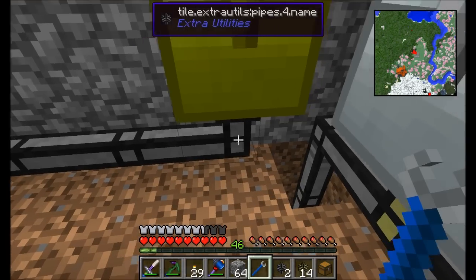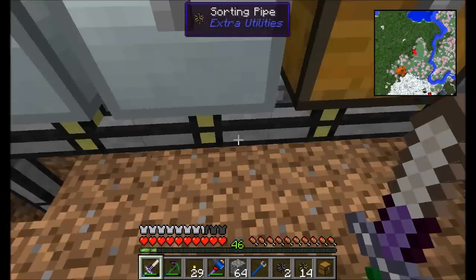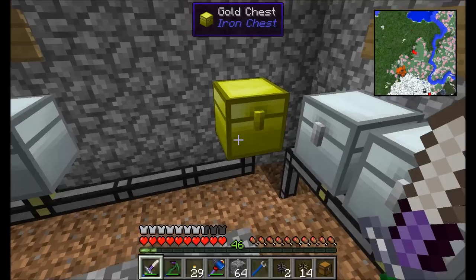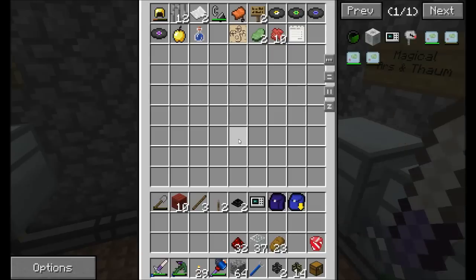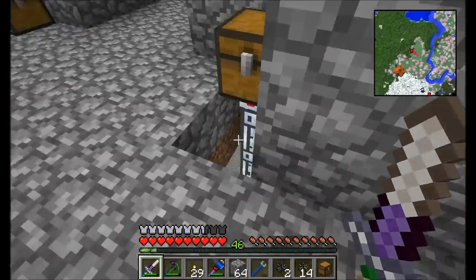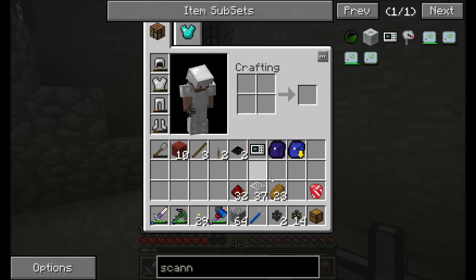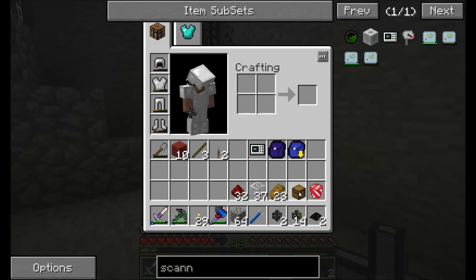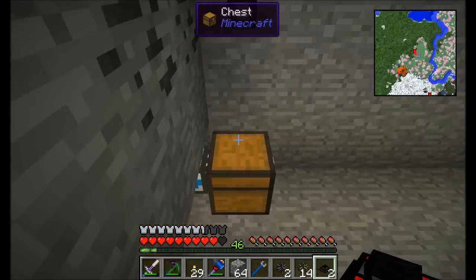That prevents these two from touching. The item should come all the way around, so if we put something in that it doesn't know what to do with, it should eventually find its way to the miscellaneous junk chest. Let's give it a try — we've got the transfer nodes, we're ready to test this.